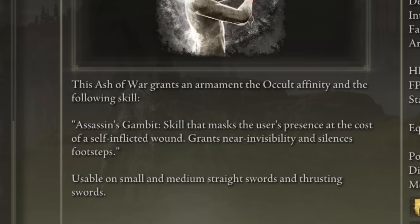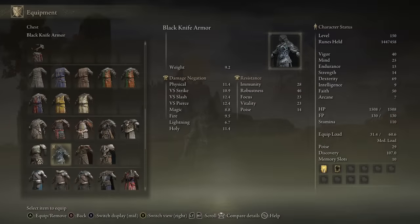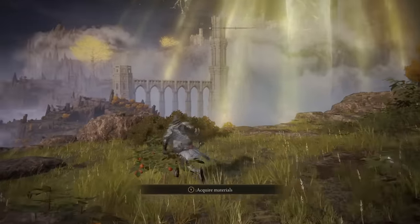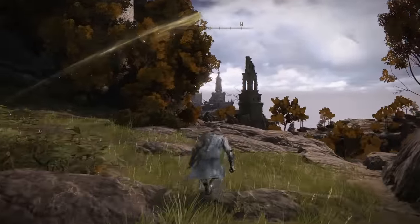Not only does Assassin's Gambit grant that near invisibility, but it also silences your footsteps, which is something that we're getting from another effect too. This chest piece — the Black Knife Armour chest piece — actually has the same effect. It completely muffles the sound of footsteps. So in PvP you can sneak up on people not only with invisibility, but with literal silence, which is really scary.